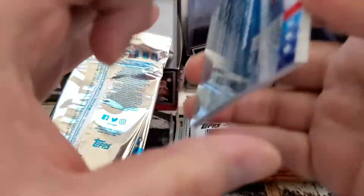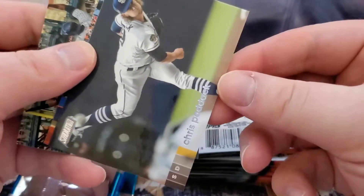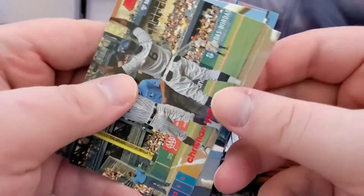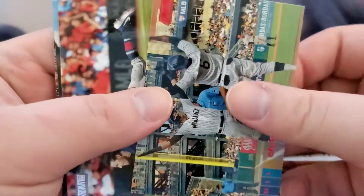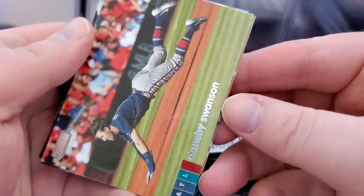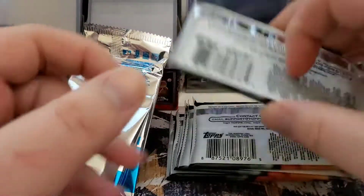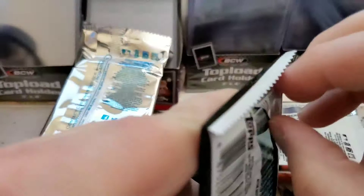The packs tear quite easily. We got Mark McGwire, Chris Paddock, Jacob deGrom, a red foil Christian Yelich — that's one of the parallels — and Dansby Swanson to round out that pack. Red is the most common parallel; the others are black, rose gold, and gold.